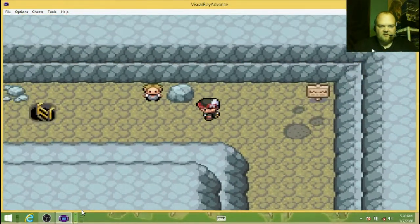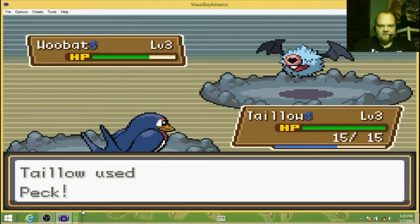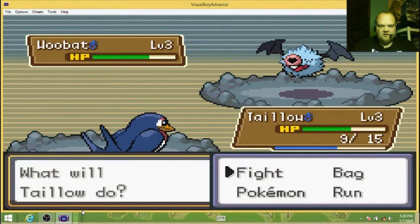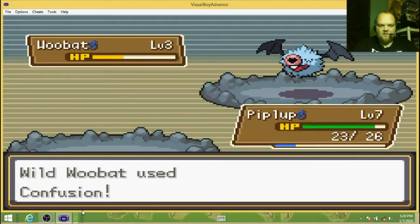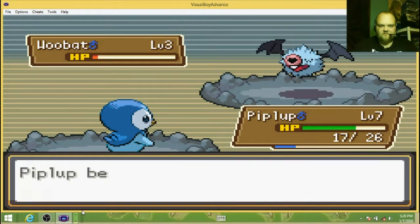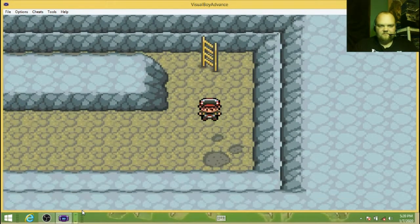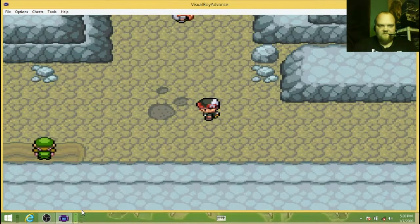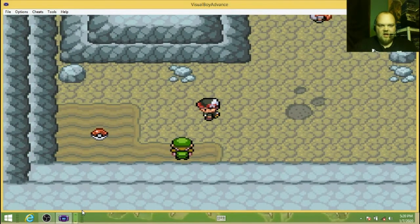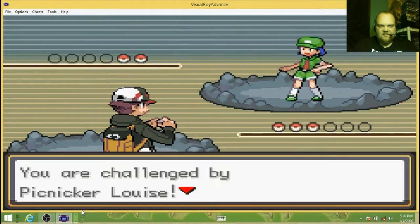Let's get through here. Woobat! I'm going to have to keep switching back and forth. Run — forget you, Roggenrola. There's an item there, but there's also a trainer there. I need the experience, so I'm going to zoom right past this.